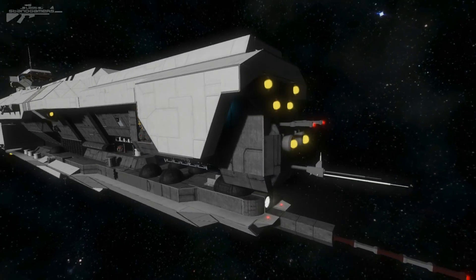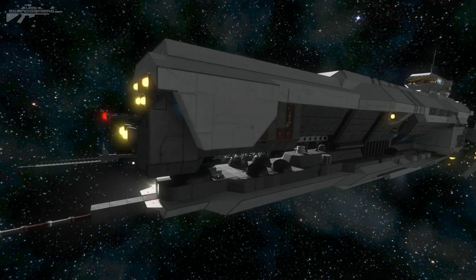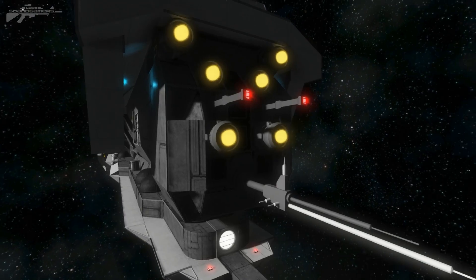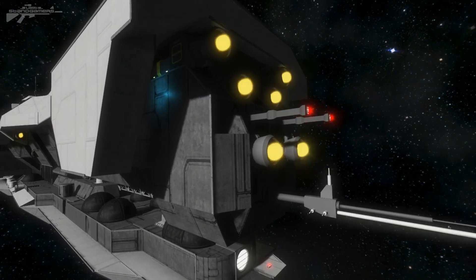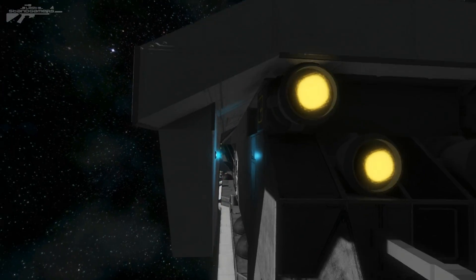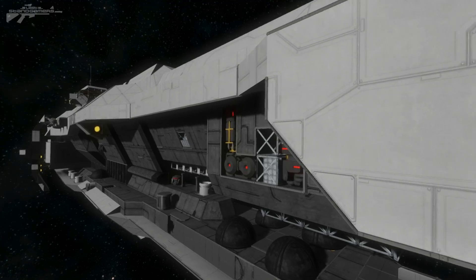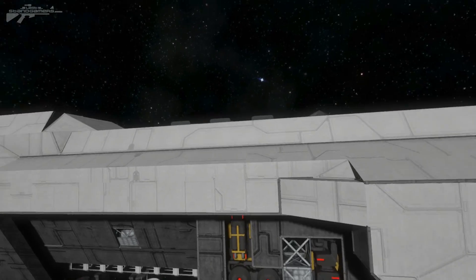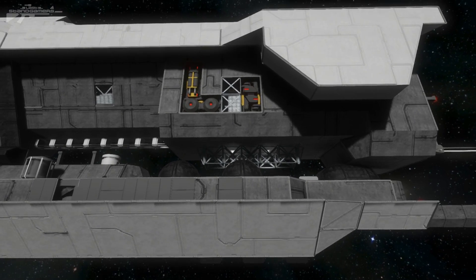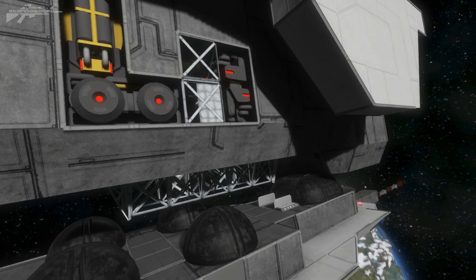We're going to start at the front, work our way to the back, and then have a look around the internals. At the front we have an interesting little antenna race surrounded by a number of different hydrogen thrusters. Something I really like about Halo ships is how the armor seems to curve around the design but leaves space — the upper and lower armored shells are sandwiched together with an exposed part in between that feels very gritty, and you can see a lot of the internal workings of the ship here.